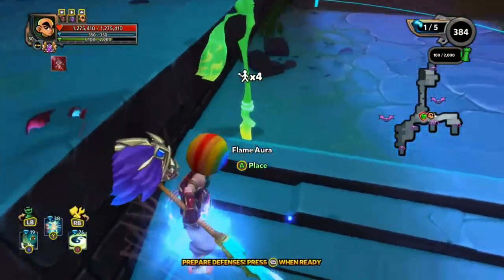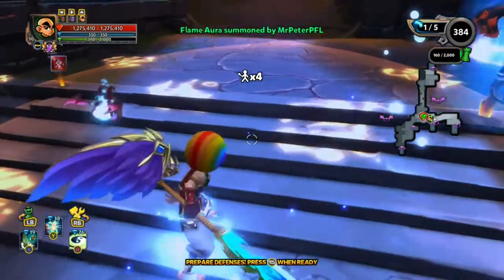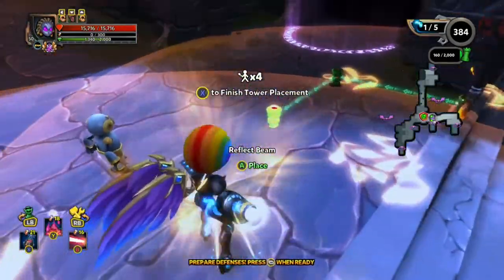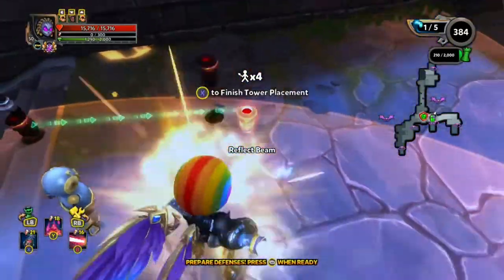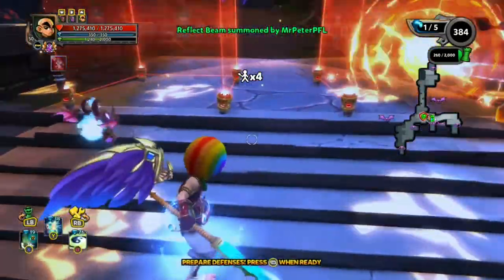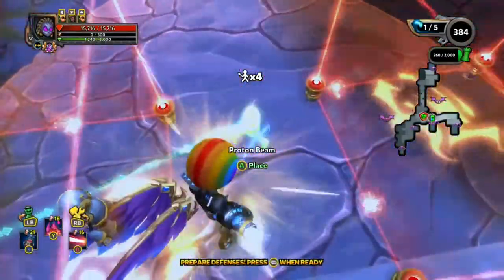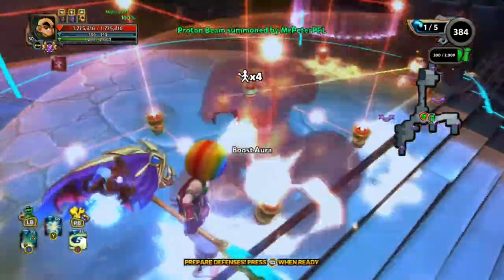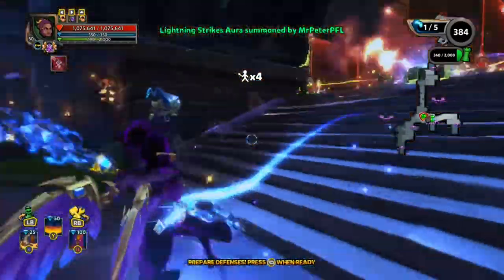Now we have three important lanes to defend. Starting on this lane, we'll double stack flame roars and double stack reflect beams. Both defences are great at wave clearing, so it makes sense to have more of them. What we need to do is over-stack all of these lanes because there's a lot of enemies coming through each lane and our simple setup won't be able to hold them back. We'll have the proton going across, place the boost thrower in the middle and the LSA right behind it. This is going to be our setup for all three lanes.